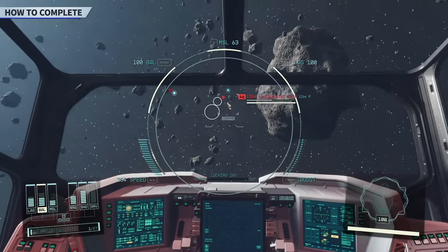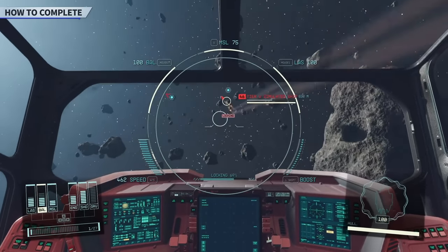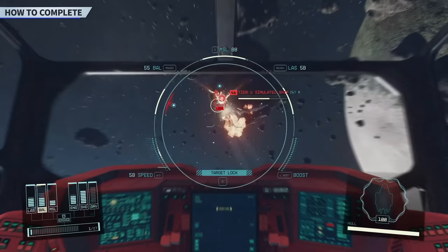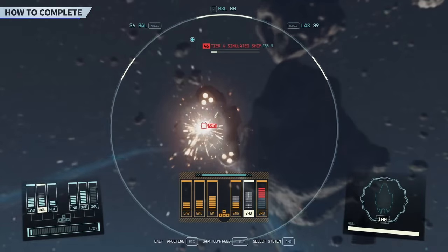If you leave at tier 3, there's no shame in it — you'll exit, talk to the commander, and receive no real bonus. However, if you leave at tier 4 or 5, you'll receive a signing bonus. Here's what the commander says.